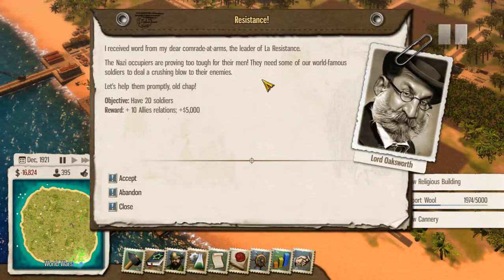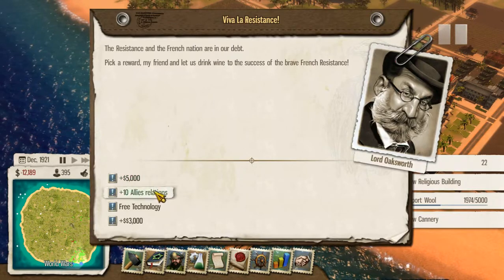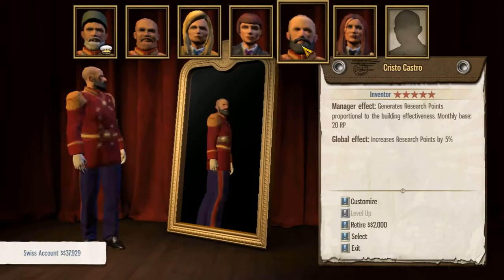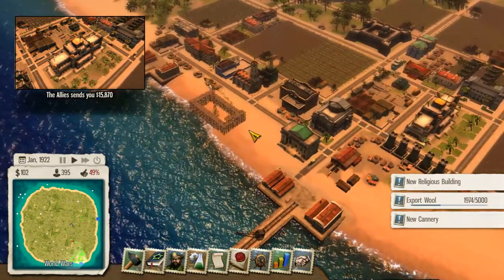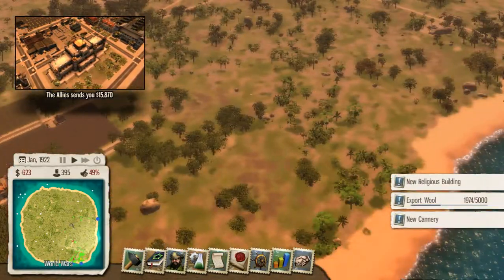I received word from my comrade, the leader of the resistance — they want 20 soldiers, we have 22, it's done. The resistance and the French nation are in our debt. I don't care about any of the reward options, so let's get a Swiss bank account, why not. We are at 37, we need 50,000 to upgrade, so that's not going to happen soon. Okay, we got money — we always need money.